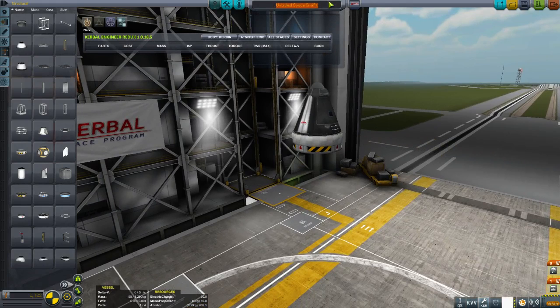Let's go with rocket one. With designing rockets, there are two pieces of information that are absolutely important. If you don't have them, you're playing the game blindfolded.